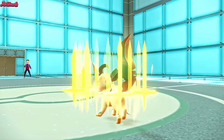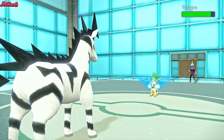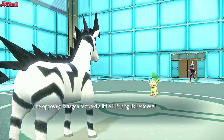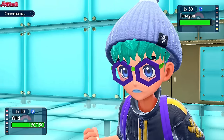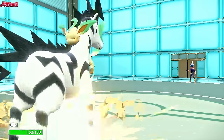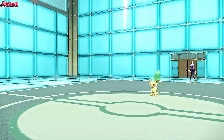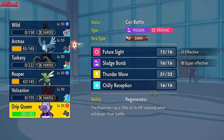They're going for Swords Dance — they know it's Sap Sipper, by the way. They also have Leftovers and Chlorophyll, making them very fast right now. I'm going to smack them with Supercell Slam and hope they go for Solar Blade. But Body Slam comes through — at plus two, that takes us out. Zebstrika goes down. They're at plus two attack with double speed. This is not good. Leafeon might actually win this.